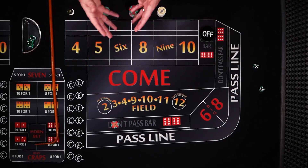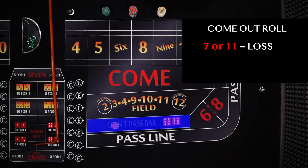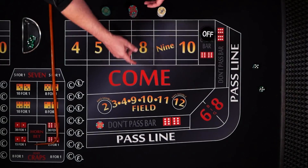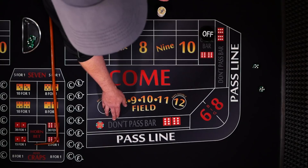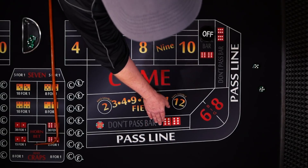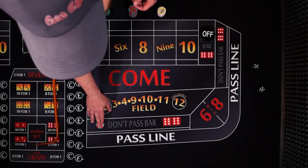The don't pass works the opposite. On the come out roll, the 7 or 11 is a loser and the 2 or the 3 is a win. The 12, however, is a push or a tie. Many see 'don't pass bar' and think that's what it's called — it's not. It's just the don't pass or the don't pass line. 'Bar' means bar the 12: if the 12 rolls, you do not win or lose the money — it's just returned to you.